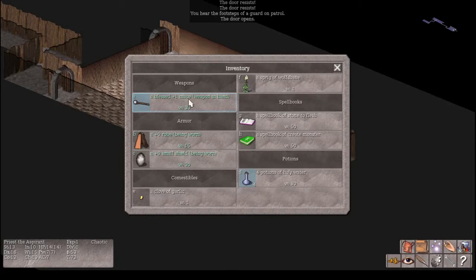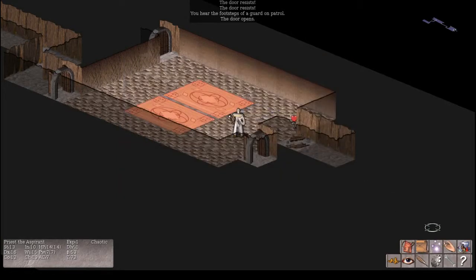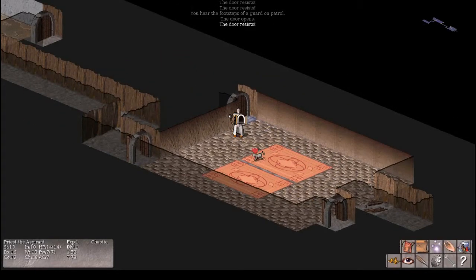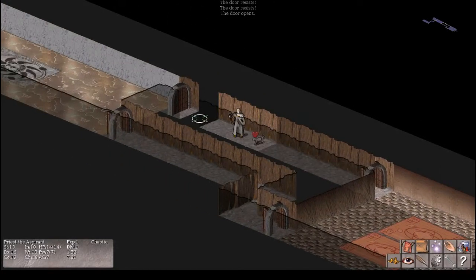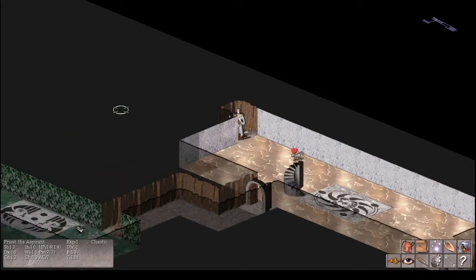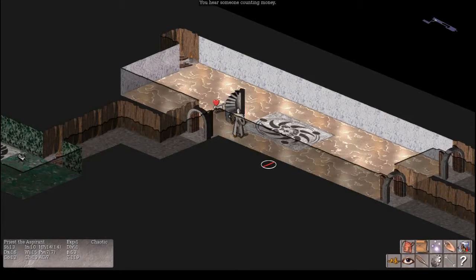Starting with a clove of garlic as a bane against vampires is nice, and four potions of holy water — you can dip an item into holy water to bless it. Stick with your blunt weapons when you're playing the priest; you can't advance skill in ranged weapons beyond basic. I think it's a great class. You can also be chaotic as a priest for all you chaotics out there.